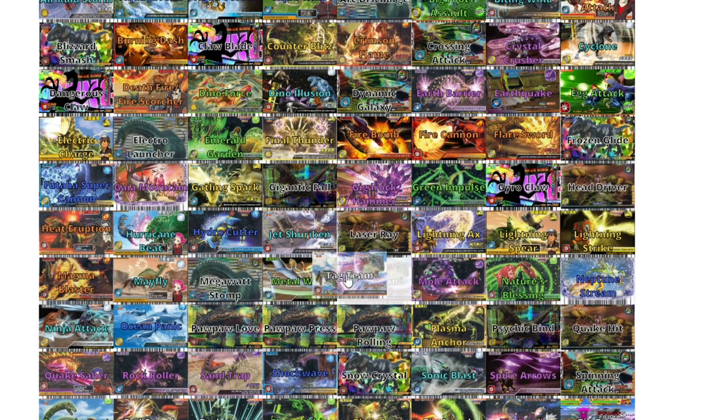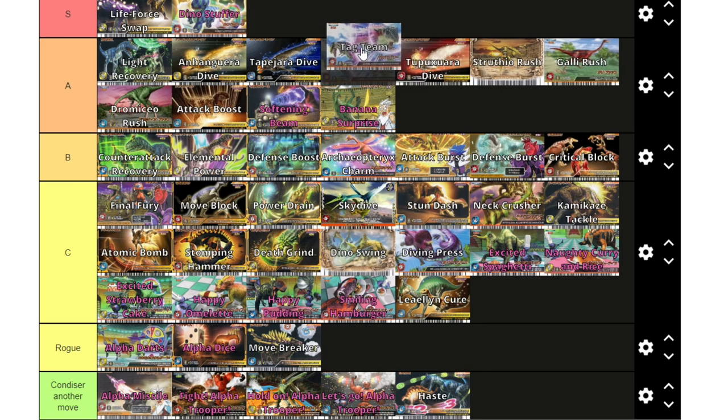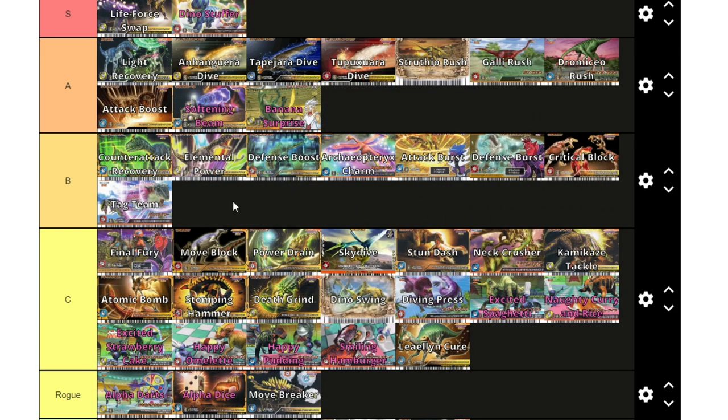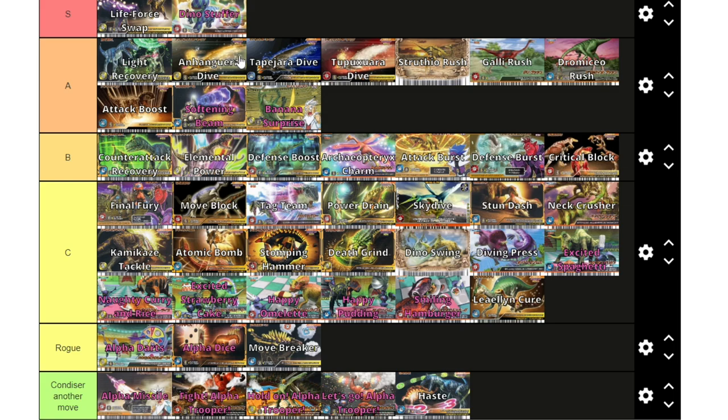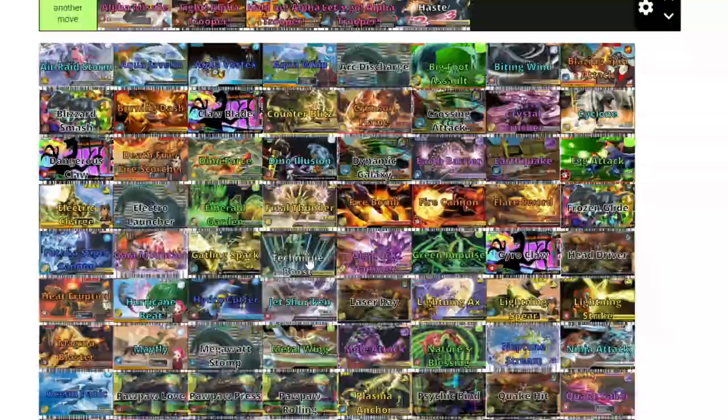Tag Team is basically like Dino Stuffer and Dino Illusion where you can avoid an attack, but you have to get hit quite a few times for it to trigger — that is quite a big nerf. I think it's decent enough for B tier because it can save you from losing. But if you're using a wind dinosaur, Dino Illusion is just so much better than Tag Team. And if it's a rock move the same as Dino Stuffer — Dino Stuffer is just infinitely better. But it's certainly not the worst move in the game.